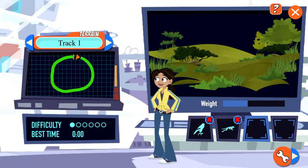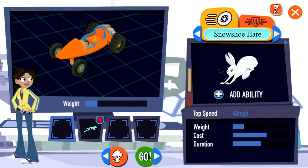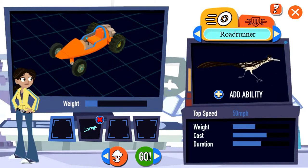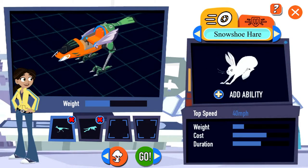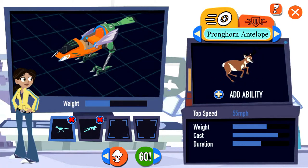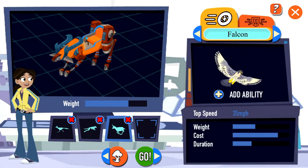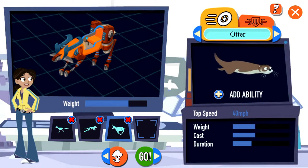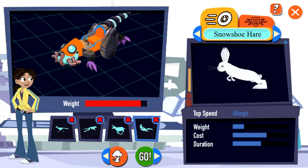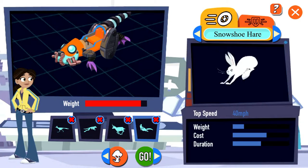Attachment removed. Choose an animal attachment to fill this empty slot. Movement attachments. Added. You got it! Your racer is too heavy to fly. Each attachment you add increases the weight. If you want to use a flying ability, you'll need to remove something.